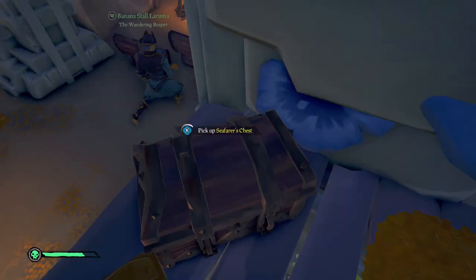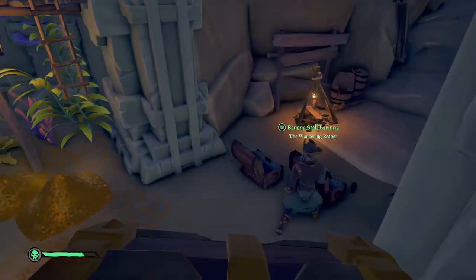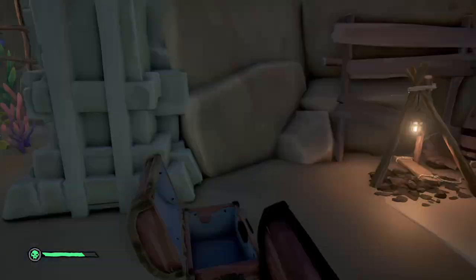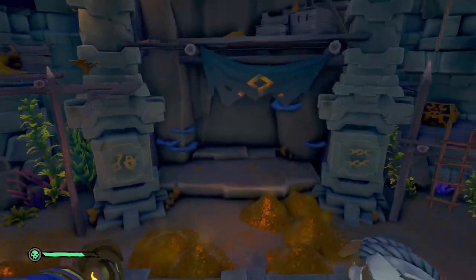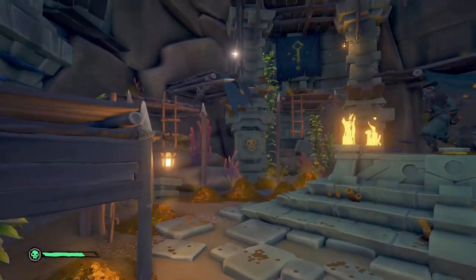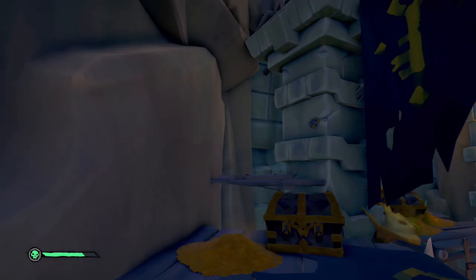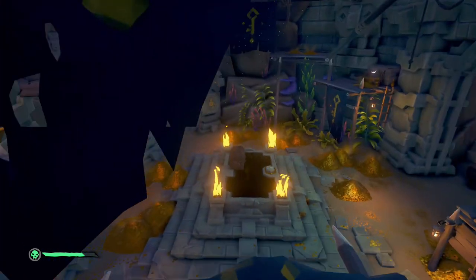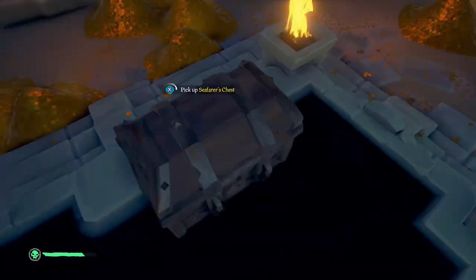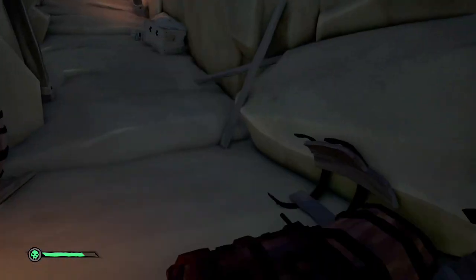Once you open the vault you'll walk in and see all this treasure — you'll want to grab it all. But here's what needs to be your focus: while there are a bunch of chests and things to pick up, the chest value is not that high. What you really want to get are the chests on top of the center platform, and more importantly these medallions, which are randomly placed throughout the vault. There are three of them you need to find.